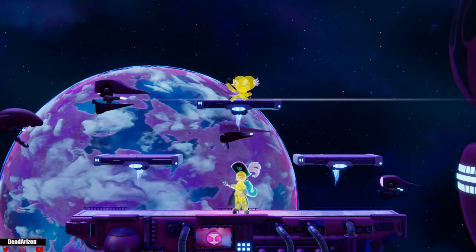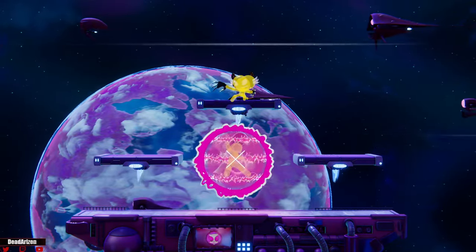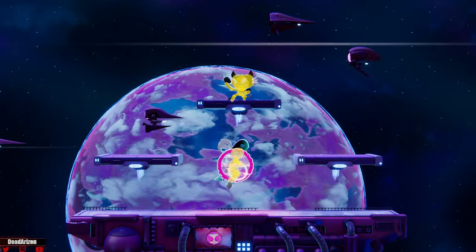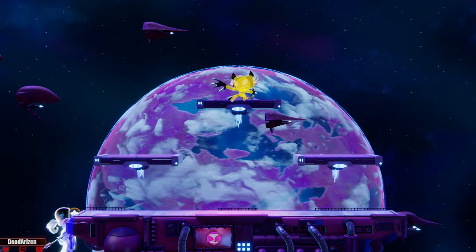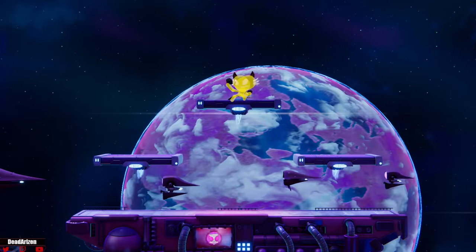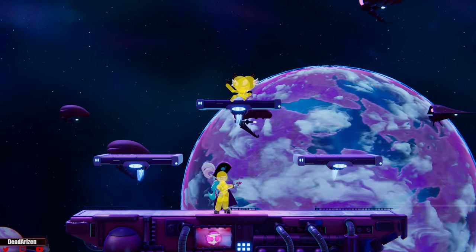Now we'll talk about her aerial charge moves. Her aerial up charge — you can hold it — is a huge burst move around her. You can use it in tandem with her up special to get a kill, or use it to stall when recovering. The move can stall by itself, which is really nice — you can drift forward, backward, left, and right — but you can only do it one time.